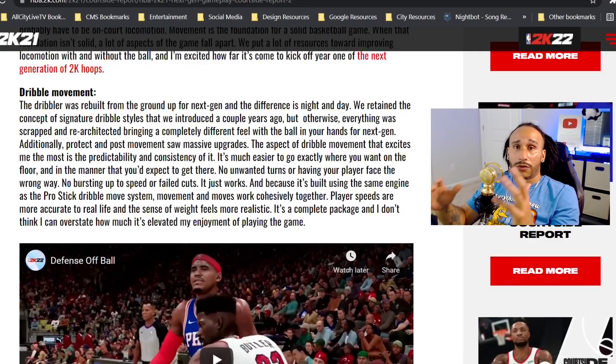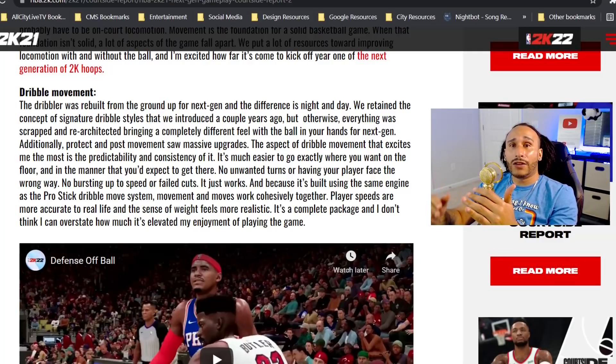So you know who's actually speaking on the changes made for 2K21. The aspect of dribble movement that excites me the most is the predictability and consistency of it — and I could agree with that statement. It's much easier to go exactly where you want on the floor and in the manner that you'd expect to get there. Dribbling is a lot easier on NBA 2K21 for next gen; movement and moves work cohesively together, player speeds are more accurate to real life, and the sense of weight feels more realistic. I think anybody can get on 2K21 and learn how to dribble and string some moves together for a combo.